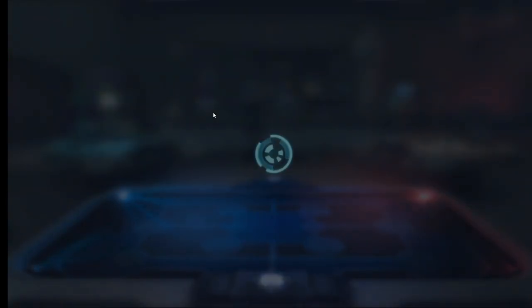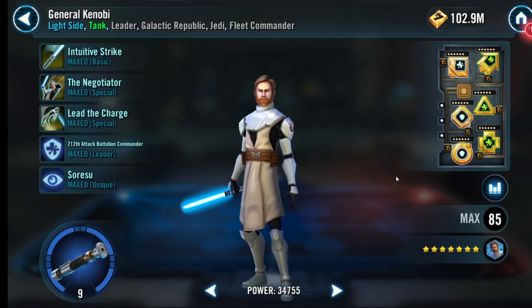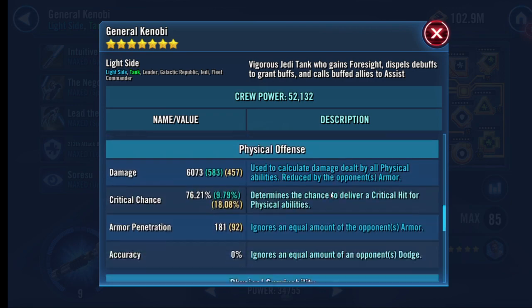You've got to have a thick General Kenobi — he's going to take all the hits. 4 health, 2 defense. I'm not going to move mods around; he's pretty good. Defense at 70 — he's going to take all the hits.